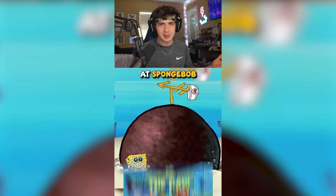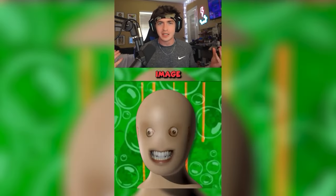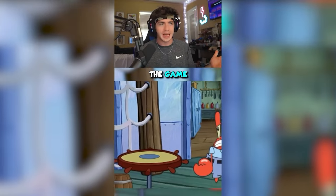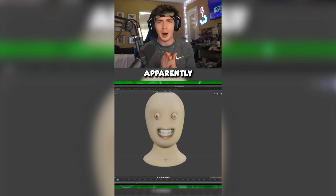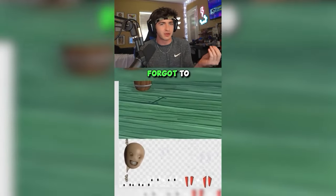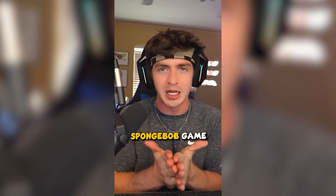I don't know what it is with devs putting nightmare fuel imagery in kid games, but today we're taking a look at Spongebob Saves the Day. Someone was going through the game files and found this image of the Yummer, which just looks absolutely terrifying. The Yummer never actually appeared throughout the game, which left a lot of people wondering why it's in the game files and if it's just a scrapped character. Apparently it was just a modeling test used as a placeholder, and the devs forgot to remove it. Still a pretty creepy thing to find in the game files of a Spongebob game.